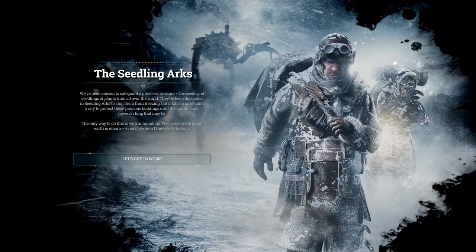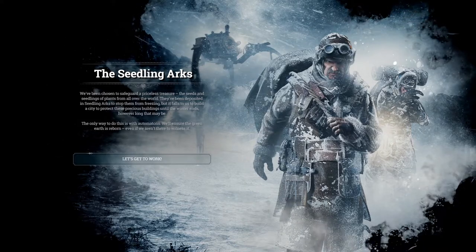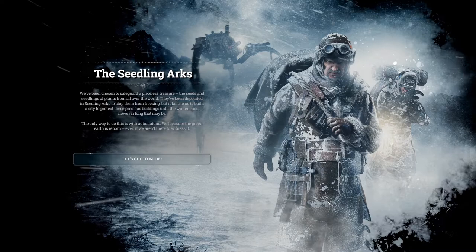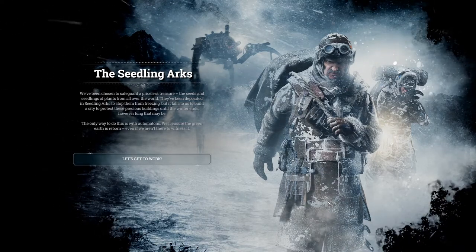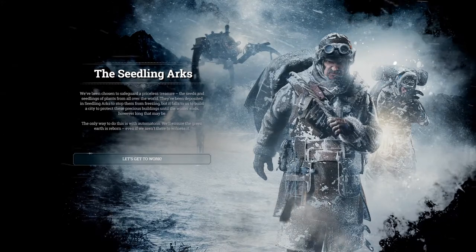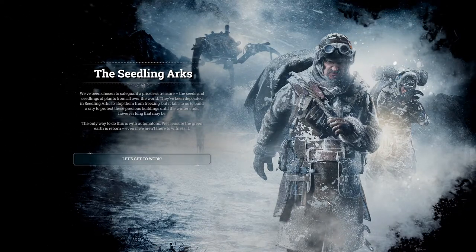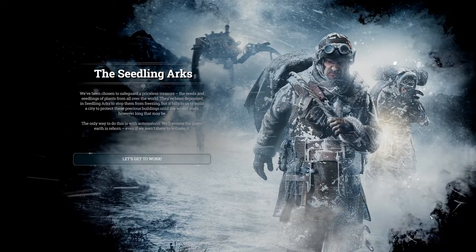The Seedling Arcs: we've been chosen to safeguard a priceless treasure — the seeds and seedlings of plants from all over the world. They have been deposited in seedling arcs to stop them from freezing, but it forced us to build a city to protect these precious buildings until the winter ends, however long that may be. The only way to do this is with automatons. We'll ensure the green earth is reborn, even if we aren't there to witness it. Let's get to work.